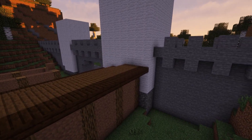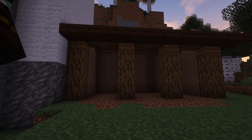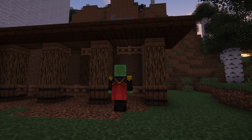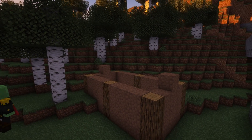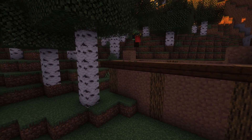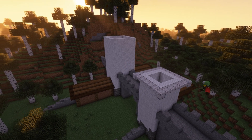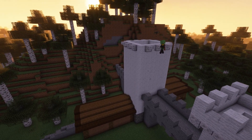I usually try to give a building a purpose, because then it generally feels like it's supposed to be part of the world. If you can come up with a reason as to why it exists, it'll probably make sense. So I built a stable — there's probably a lot of people coming through on horses, and whoever's guarding this place probably also has horses, so they need a place to store them. Those two outer buildings could probably be used as a mess hall — a bit small though — or some guards' quarters or something.